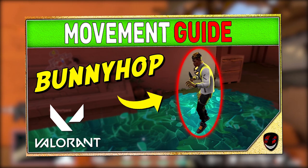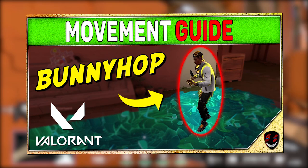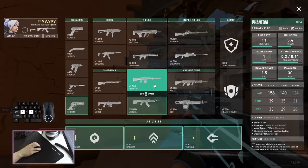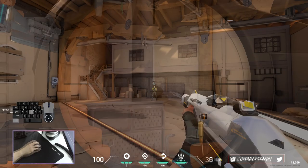Just know that bunny hopping is not as useful as before and is mainly used in combination with crouch jumping to reach certain spots faster or to avoid abilities like Sova's ultimate with unpredictable movement. Implementing and mastering all of these techniques in your Valorant movement will greatly improve your kill ratio.